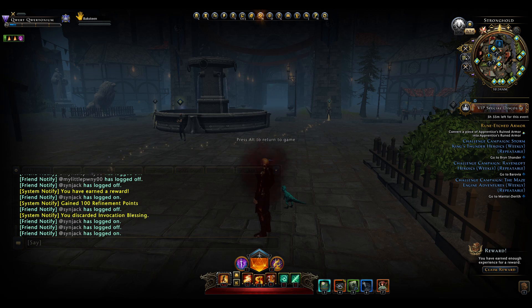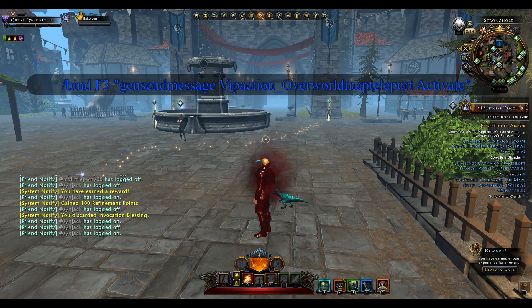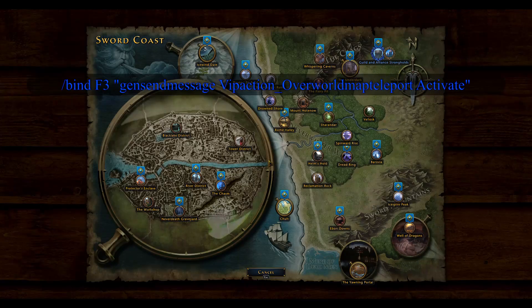The third one is for people with VIP. It is on my F3 key and it allows me to bring my overworld map up — my signpost. If I press F3 you'll notice my signpost will appear and I would be able to go to the world map.